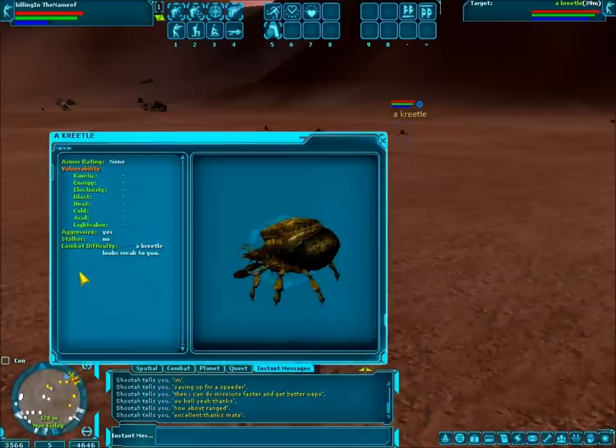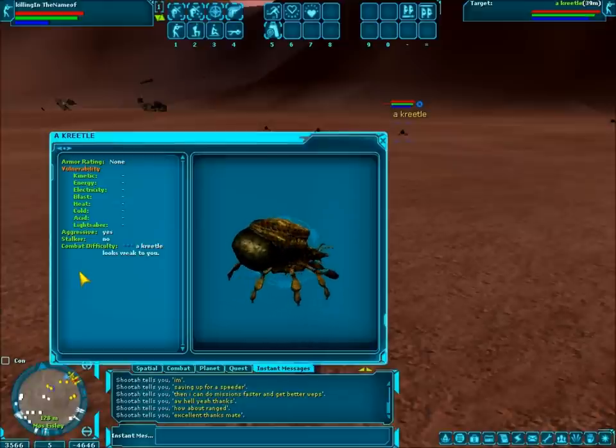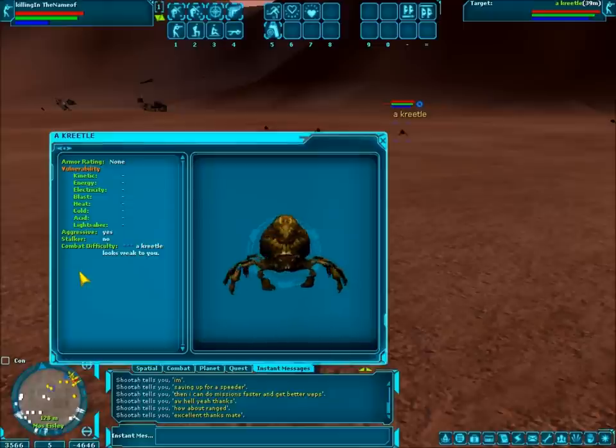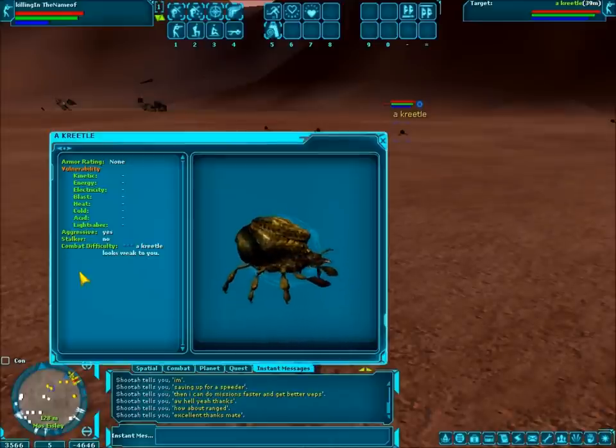Then you have the combat difficulty, and here's where you really want to look when you're getting into a fight. Combat difficulty tells you where it is in the difficulty scheme of things — what level it is, but there's no actual level shown, so it's a best guess. This creedal says it looks weak to me. I already have a few abilities. But when you first start out, just about everything will not look weak to you — you look weak to them.